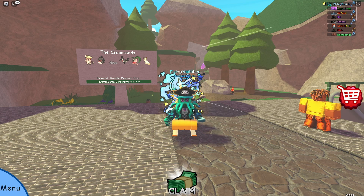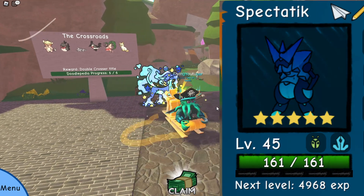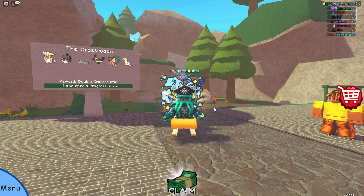The second tint is called the frost tint, which is my personal favourite. It is a blue and cyan tint, and it can be found in the wild at a 1 in 250 chance as well. You can't boost these odds — it's just a straight 1 in 250.